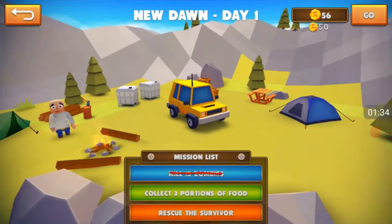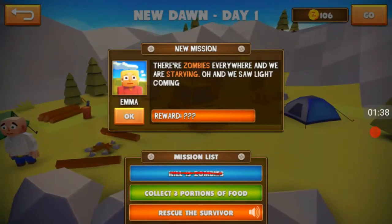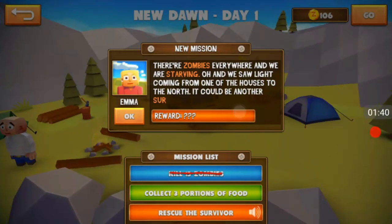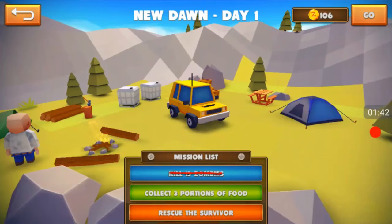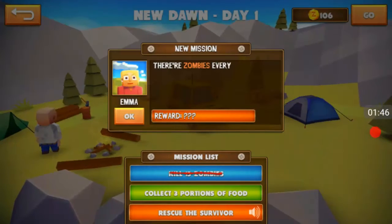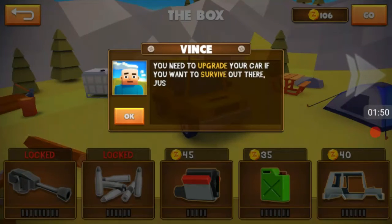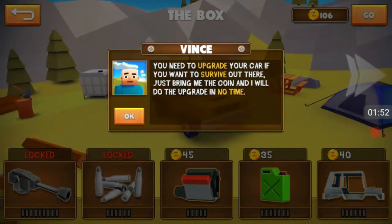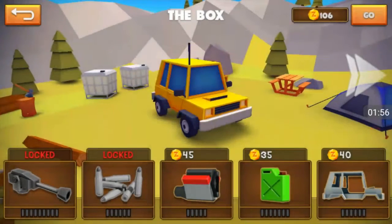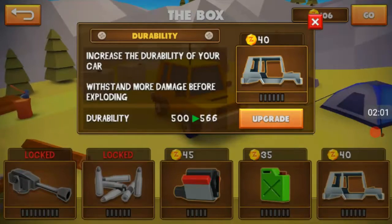Back to camp — hello, hello. Nice job! Thank you, I tried very hard. There's zombies everywhere and we're starving. Okay, same thing again. I need to collect three portions of food. So we gotta go — you need to upgrade your car if you want to survive out there. Bring the coins and I'll be doing the upgrades in no time. So you can also upgrade cars and unlock more things as it goes along.